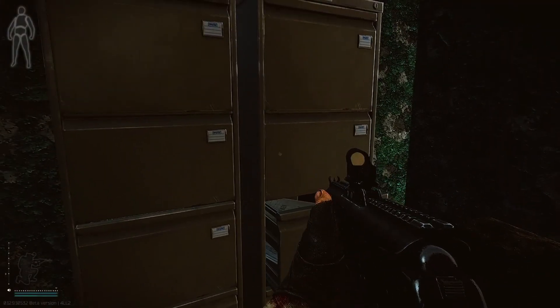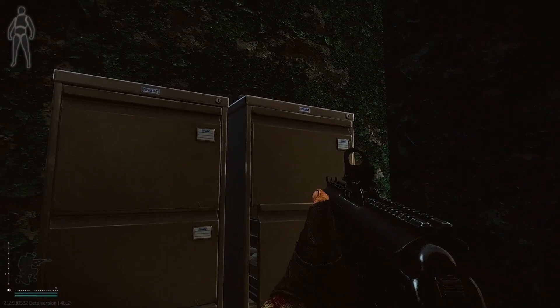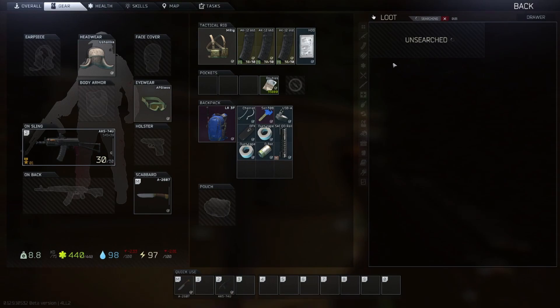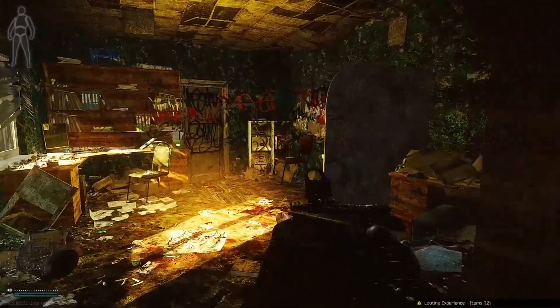Scav runs can be run multiple ways. You can go in and immediately extract and take the kit for yourself to use in the next raid on your PMC, or you can really try to learn the maps, kill other PMCs, and get the hang of PvP while testing out different weapons you wouldn't otherwise have access to. It's really up to you, but it's another mechanic that takes some of the risk out of the reward, which is a really nice balance especially for beginner players.